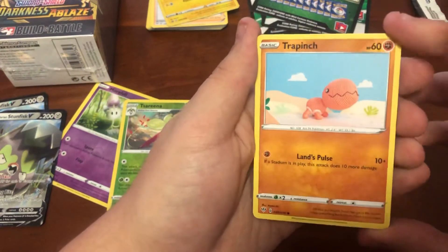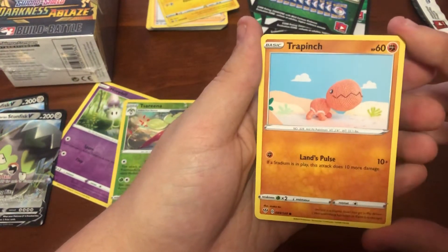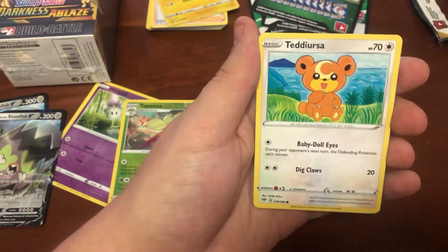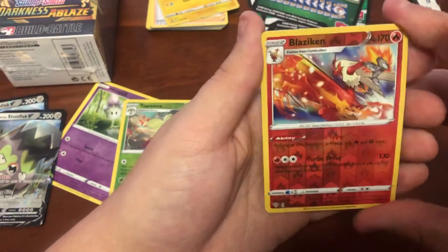The Trap Hinge looking like - wow - that's LittleBigPlanet type art. That's very cool. I haven't seen that card before. That is sick. Teddy Ursa, the Reverse Blaziken.